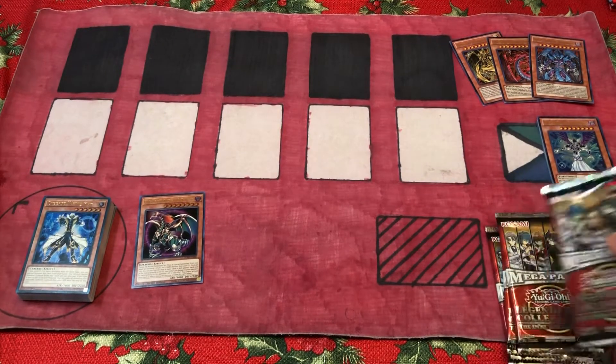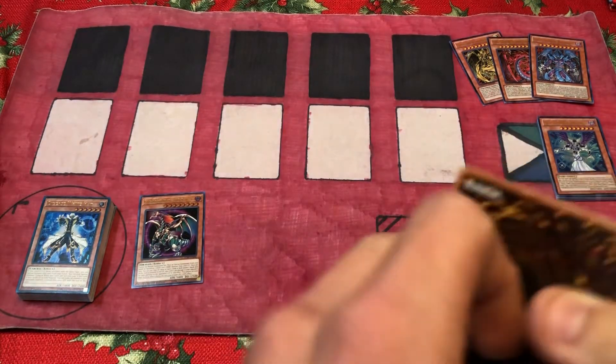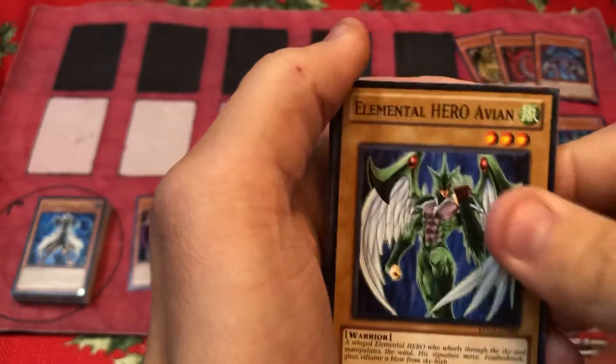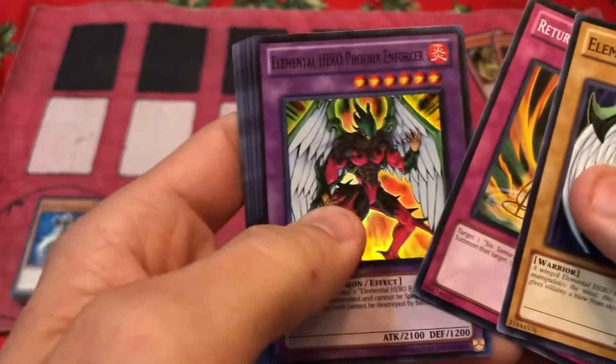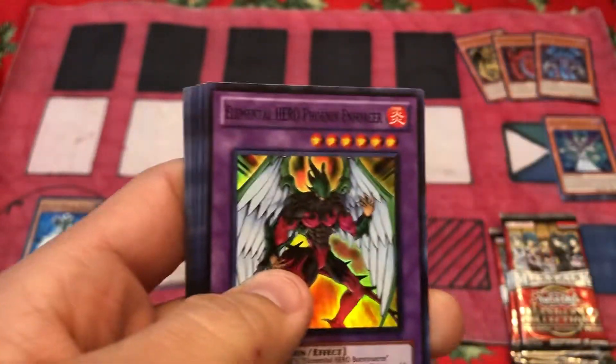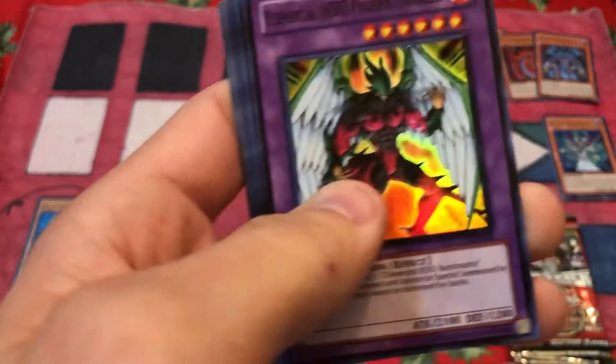I honestly don't know. I was totally planned, guys, don't even worry. Having trouble — it's just plastic, like come on. We got Avion, Return of the Sixth Samurai, and we have Phoenix Enforcer, which — hold on — is a good card to get, guys.